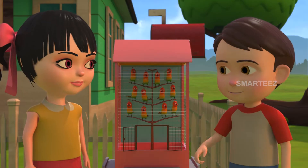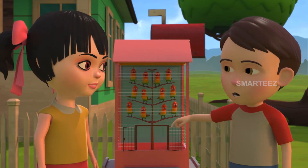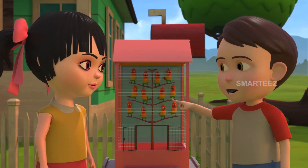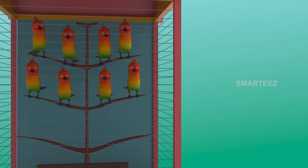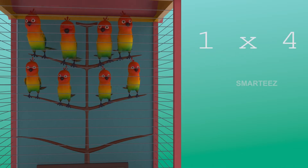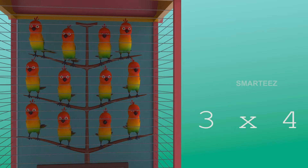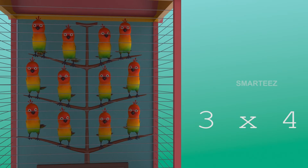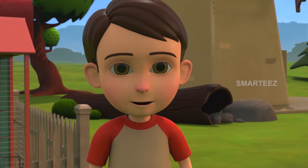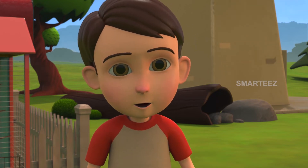These four will make it twelve! Yes, three fours make it twelve. One four is four, two fours are eight, and three fours are twelve. The parakeets are settling in the cage in sets of four. The first set had four, the second set made it eight, and now the third set of four joins to make twelve. So three sets of four make twelve. That was easy — we got all the parakeets in! Let's make sure we close the cage door this time.